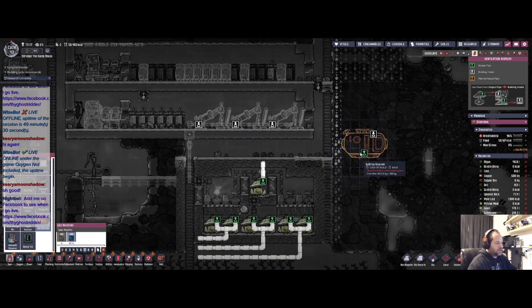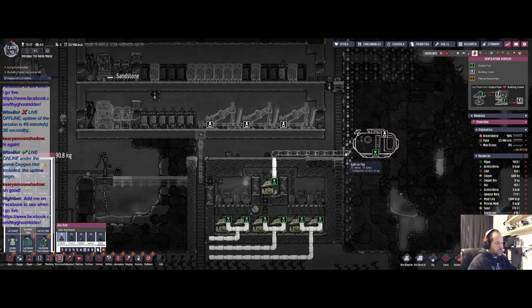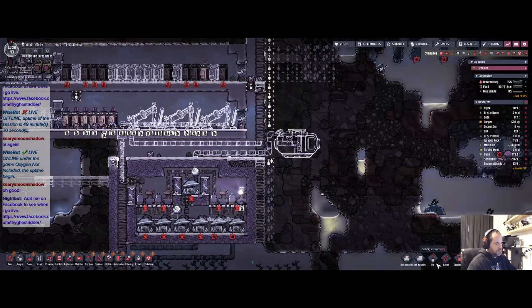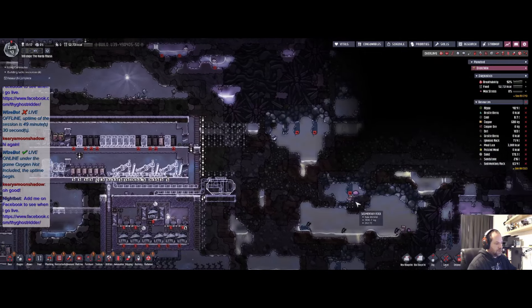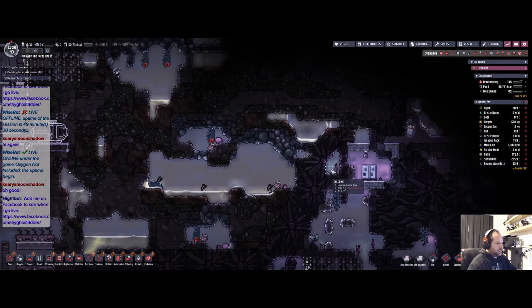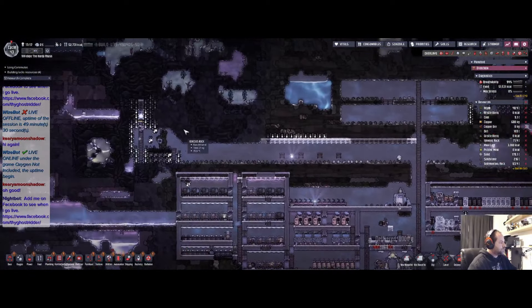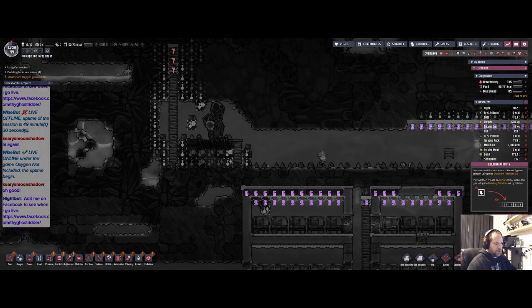Let's say we put the gas reservoir right there, and then we can run our gas pipe up — I gotta go this way, come this way around, go in like that. We'll just put in normal tiles right there. Looks like we got some bog jelly in this area too — so that's a good thing to get into.